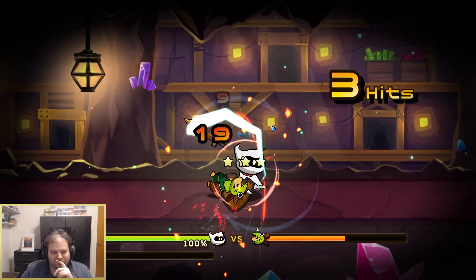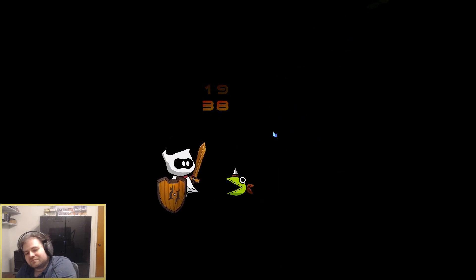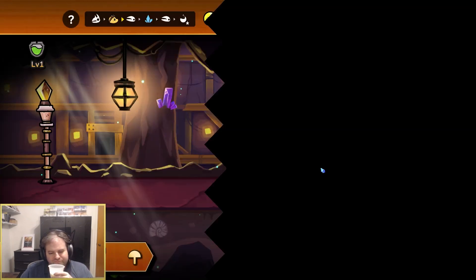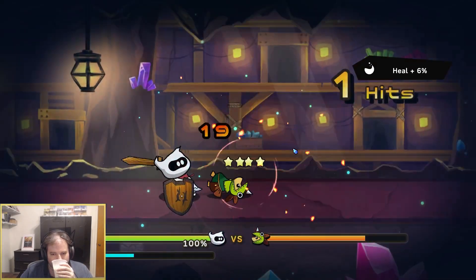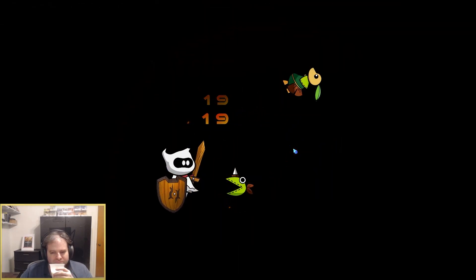Unlockables include making your weapons stronger, giving yourself more health, etc. Your ultimate goal is to knock some sense into the people who have been corrupted by these strange masks that are making them do bad things.